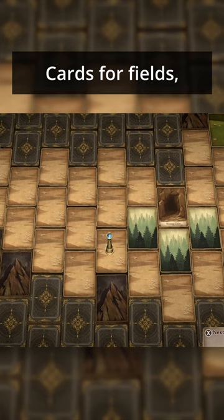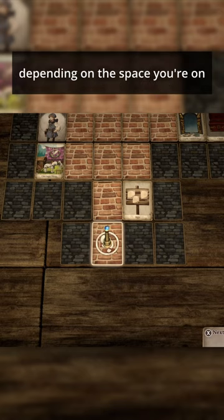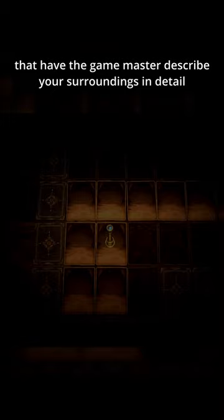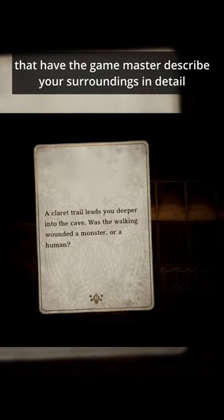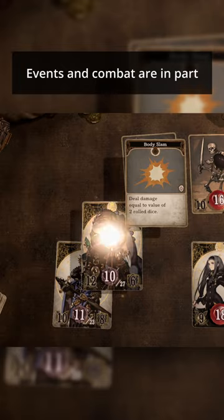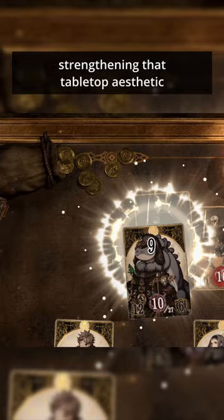Cards for fields, forests, caves, and towns all have their own complementing ambience that plays depending on the space you're on. Event cards trigger that have the game master describe your surroundings in detail, adding depth and flavor to the cards and the world. Events and combat are in part decided by dice rolls, strengthening that tabletop aesthetic.